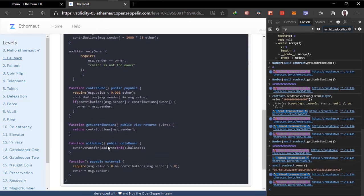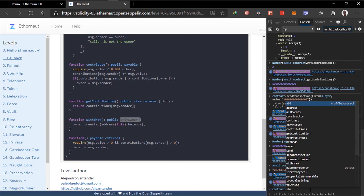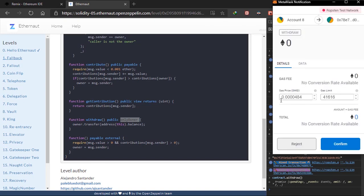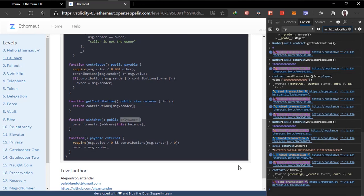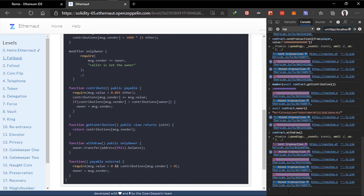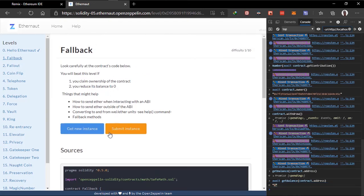Next is to reduce the balance to zero. There is a withdraw method here which will transfer all the balance of the smart contract to the owner. All we have to do is trigger this withdrawal — we can do contract.withdraw.sendTransaction and just call this function. The transaction will be confirmed. We've claimed ownership and reduced the balance to zero. We can verify by getting the balance: await web3.eth.getBalance(contract.address) — and you can see the contract balance is now zero.